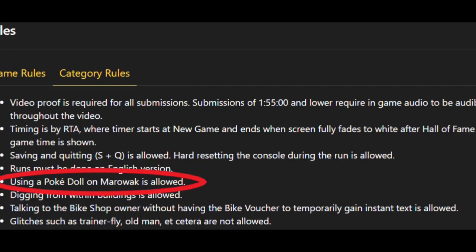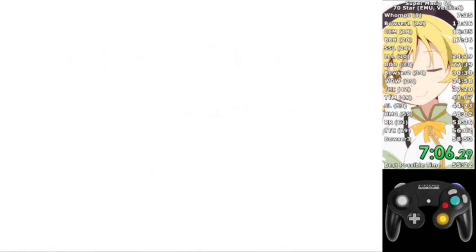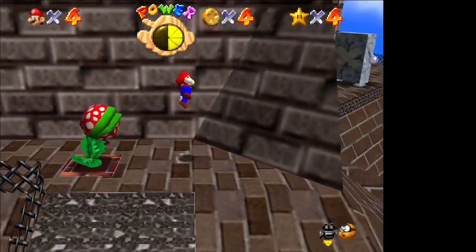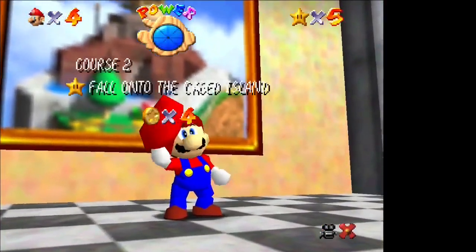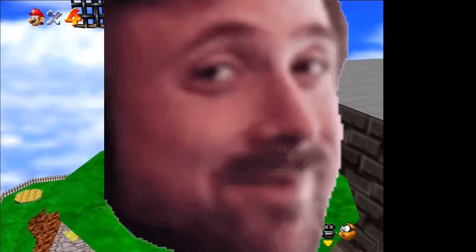You might be wondering why the skip is allowed in a category called Any% Glitchless. After all, sequence breaking like this is surely a glitch, right? Personally, I'd call it more of an oversight. The PokeDoll is functioning just as intended — it's just being used in an unexpected situation. Compare this to Owlless in Super Mario 64: in the level Whomp's Fortress, there's a star titled Fall Onto the Caged Island, which alludes to the expectation that players will use an Owl to fly up to it. However, a skilled player can acquire the star by jumping towards a specific part of the cage, wall kicking off the side, and holding towards the cage. The developers intentionally programmed triple jumping and wall kicking to function the way they do, so is it really a glitch if a creative player uses these intended mechanics to achieve something unexpected? No, I don't think so.